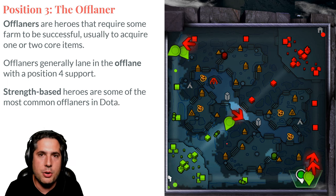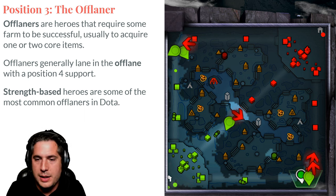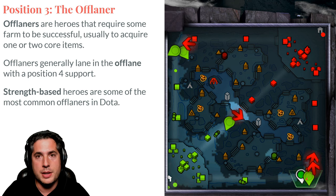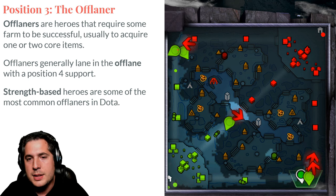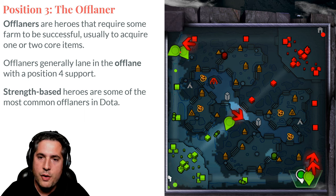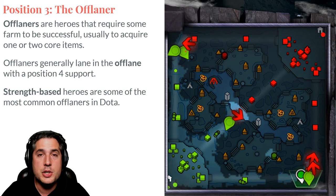Let's talk about what the offlane is using our trusty map. Let's assume we are the Radiant, so we're green. The safe lane is going to be at the bottom because we have our tower there — this is our Position 1 carry and Position 5 support trying to get the most farm in the game. This is your mid lane, your Position 2 heroes, also leveling faster. And then you have the Radiant offlane up here, because this is where our tower is. We're very far from the safety of our tower, while the opposing safe lane heroes are very close to their tower. This is where the offlane heroes reside — your Position 3 offlaner and your Position 4 support.